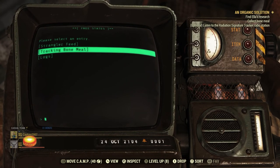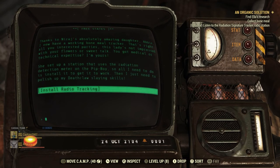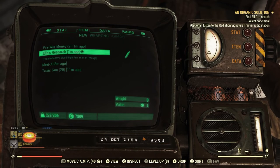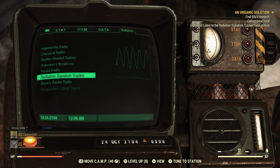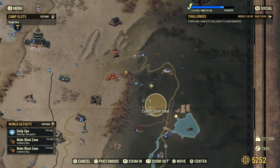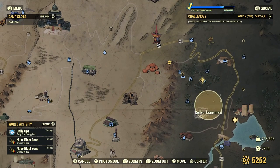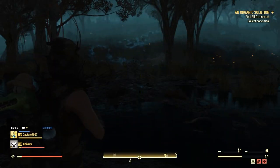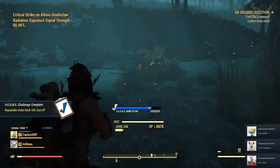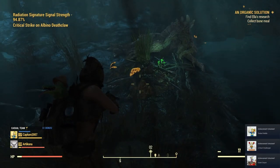The next step of the quest is to go and find the bone meal, which you will need to find using the tracker. So you're going to have to turn on the radio tracker, go to the marked place on your map that says bone meal, and in that radius you're going to have to try and find the bone meal. To find the bone meal, you will see a Deathclaw nearby and you're going to be going to the Deathclaw's nest. Kill the Deathclaw, go over to the nest, pick up the bone meal, and you are now moving on to the next part of the quest.